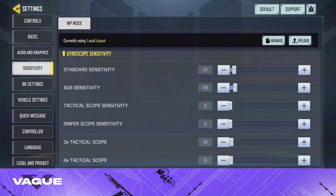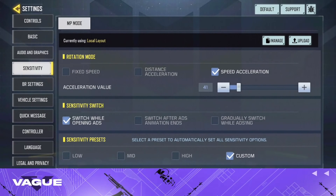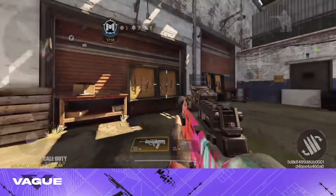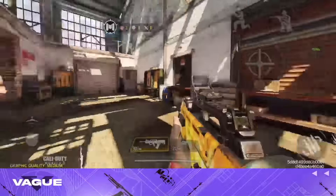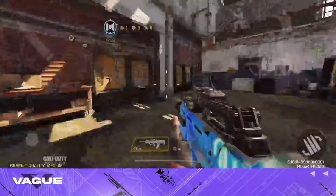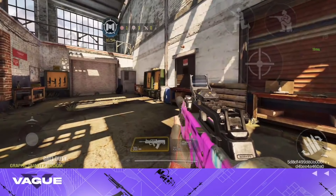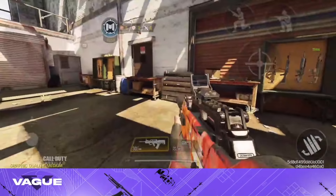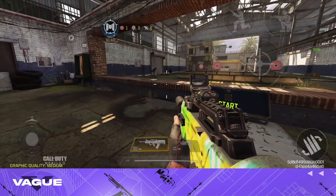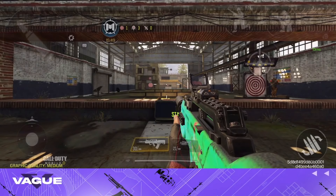Copying someone else's sensitivity is not going to help you get good at the game, mainly because the way people play and where they play plays a huge key. One of the things I would recommend is to start out with fixed speed. With fixed speed, it is a consistent spin — nothing changes no matter how fast you swipe. The difference with speed acceleration is the faster you turn your screen, the more you actually turn, which is why I like it for spray transfers and both close and long range battles.